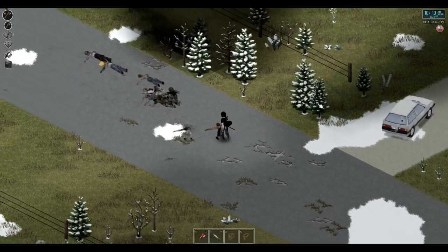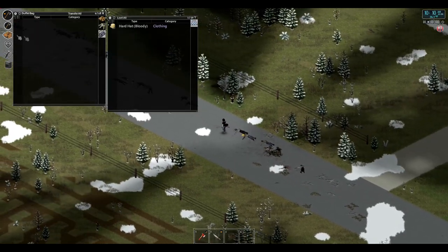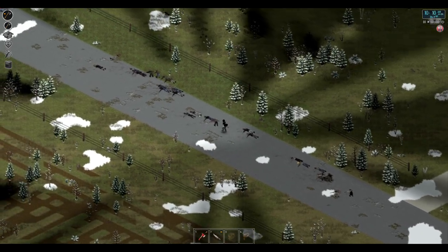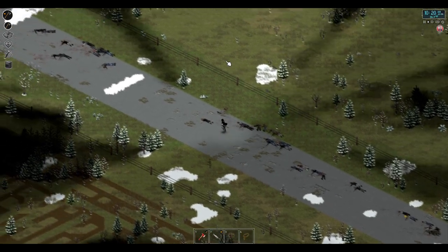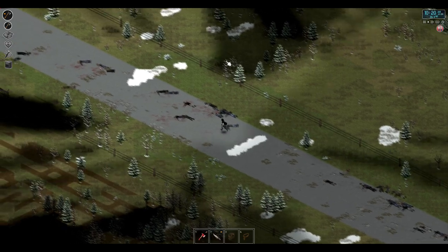Alrighty everyone, we made it pretty close to the town, so I'm probably going to stop it here. I think we might need to head into a nearby building for loot, because I am a little bit hungry — I forgot to pack a snack on the way. I was kind of banking on finding a nice bag of chips or something in one of these homes I'm coming across.